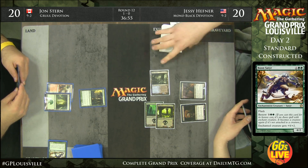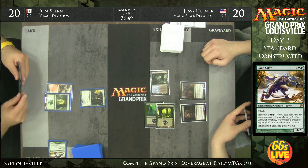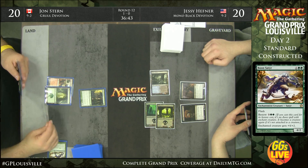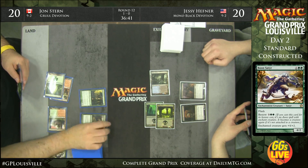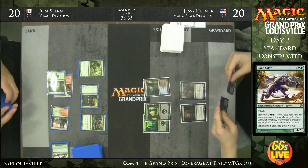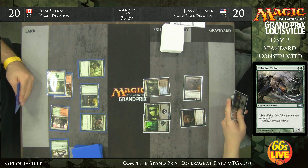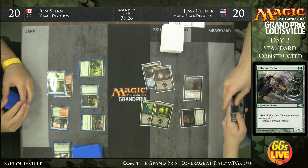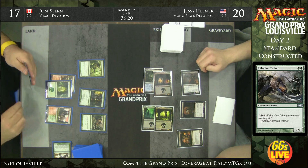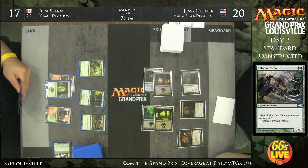Pack Rat into Lifebane Zombie — haven't seen that one before but it's pretty sweet. John plays a tapped Stomping Ground. He's drawn a Kalonian Tusker, so he gets to play Tusker and Elvish Mystic. He doesn't want to run out Xenagos because it just eats an attack from Lifebane Zombie. Now here comes a Desecration Demon — nightmarish for John Stern. What a savage curve: Pack Rat, Lifebane Zombie, Desecration Demon — all three of the absolute best cards against a red-green deck. A 6/6 flyer is not something you're well equipped to deal with.